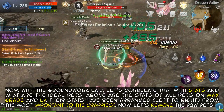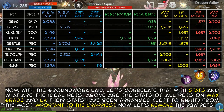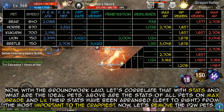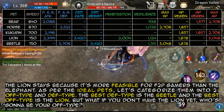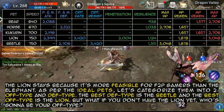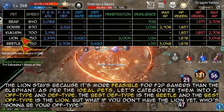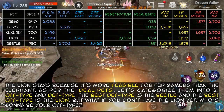With the groundwork laid, let's correlate that with stats and what are the ideal pets. These are the stats of all pets on max grade and level. Their stats have been arranged from the most important to the crappiest. Now, let's remove the pay-to-win pets. The lion stays because it's more feasible for free-to-play gamers than the elephant. As per the ideal pets, let's categorize them into two: a defense type and an offense type. The best defense type is the beetle, and the best offense type is the lion. But what if you don't have the lion yet? Who's gonna be your offense type?